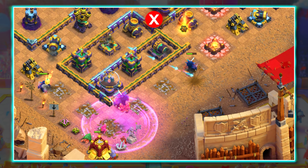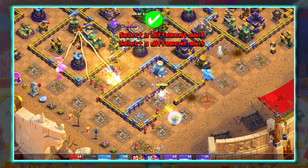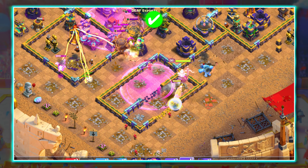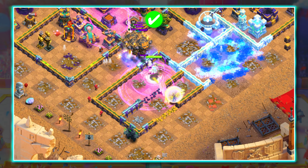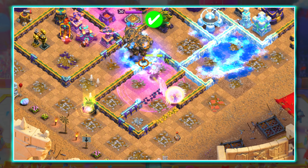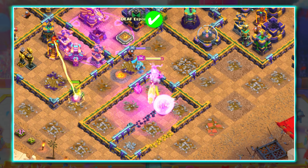Most players understand how heals and rages work but will continue to drop them incorrectly. The main tip for both is to drop them in front of where the troops are going to give maximum value. A perfect example is a queen walk — if you drop it too far behind, the queen won't be raged for long, but if you drop it too far in front, the healers won't be raged. Ideally, drop it far enough in front so that the healers walk into the rage instead of flying out of it.